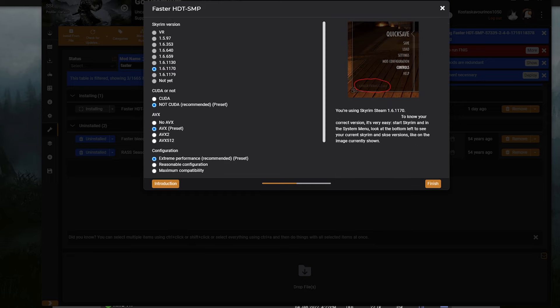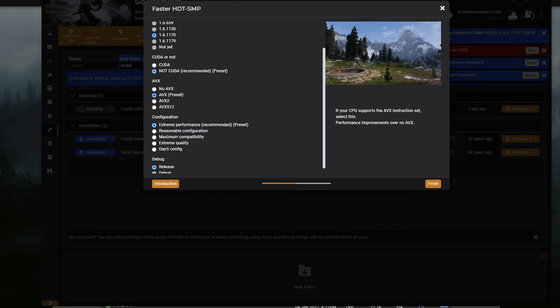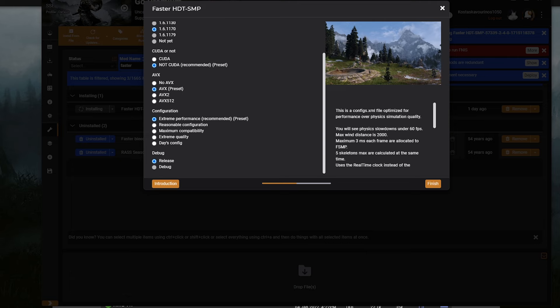Select the version you are using. For CUDA or not, leave it on the recommended — 95% of viewers should use the non-CUDA option. Now here is the AVX option: you need to check whether your graphics card or CPU supports AVX. If you have a modern Nvidia card, you likely support AVX. Pause this video and search online for how to check AVX support for your CPU. If you are not sure, take some time, do some research, and come back. Select Extreme Performance, click Finish, and that should do it.